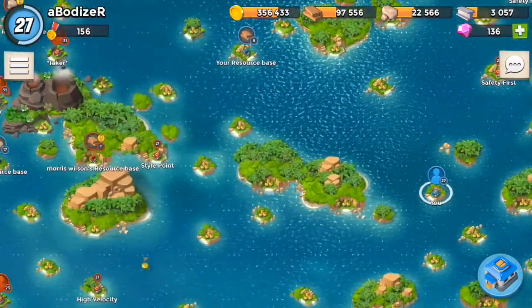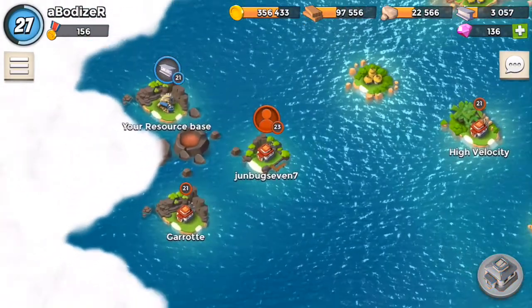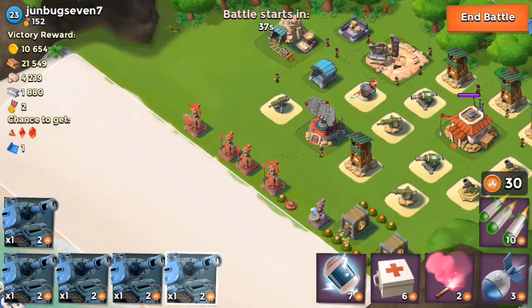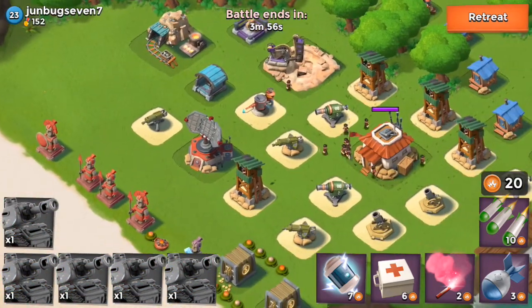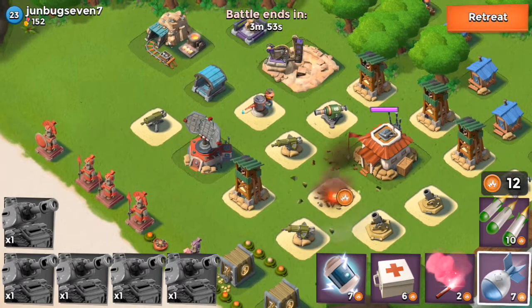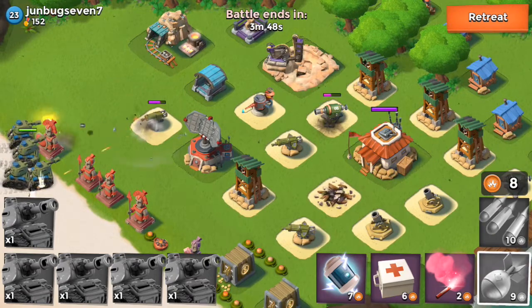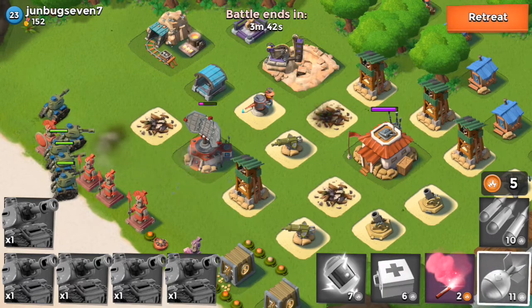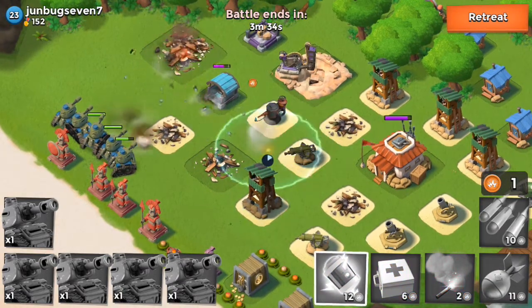While using the tanks you need to spend two ammos, so it's not like just any other troops. First you need to drop them all before dropping any of the barrage or artillery, because you can be sure that you have enough ammo to drop them all together. Then I normally destroy the cannon first, because the cannon can kill them very quickly - almost two hits - so their weaknesses are cannons.